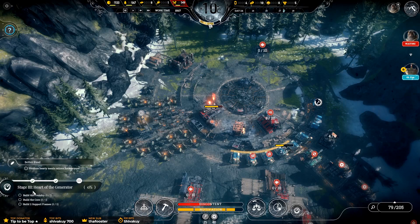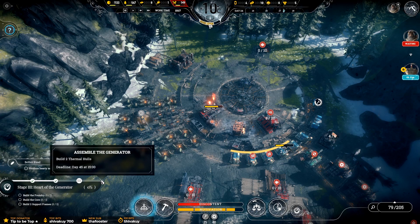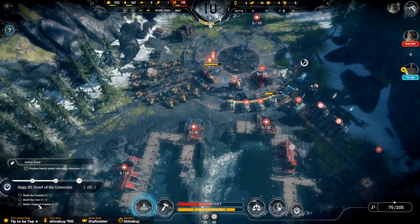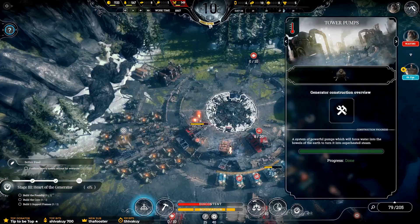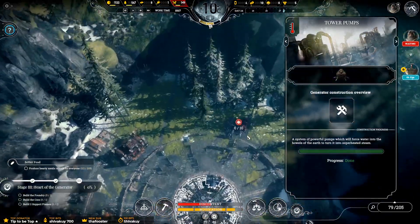So where we were last time? Stage 3 — Heart of the Generator. We're about halfway through, it looks like. We have to build the foundry, build the core, and build two support frames. We took everyone off the docks because we finished the tower pumps and something else. So that will give us all our workers back.